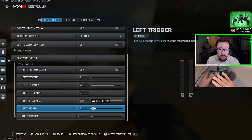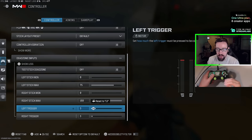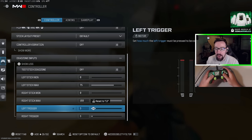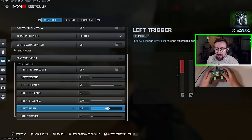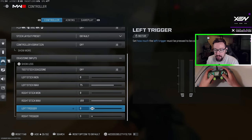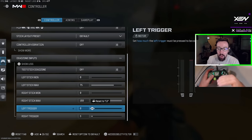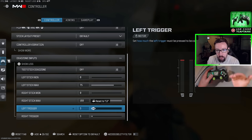For trigger dead zones, this only matters if you're not playing with flipped R1/R2 or don't have digital tap triggers. If you use L2/R2 to aim and shoot, I recommend turning this down. At 50, you'd have to pull the trigger halfway before it registers. Turn it down toward zero so any pressure on the trigger applies immediately — keep it on the lower side for maximum responsiveness.